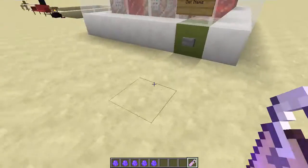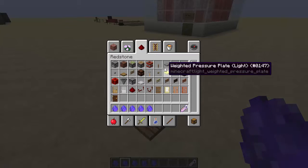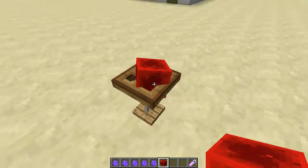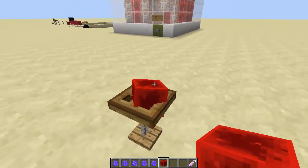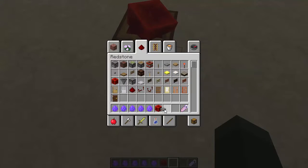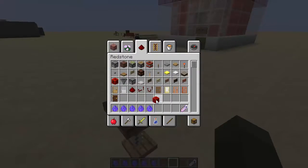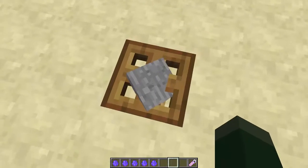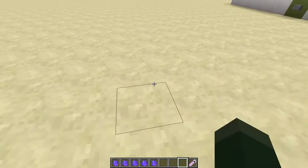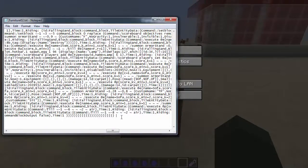That will get rid of the stuff for you, which is pretty cool. Another cool thing is with the table - you can just take an item and plop it on top of it. The blocks look a little wonky but you can place the item on the table and interchange it. That's pretty cool for items on tables. You can always erase it if you want.